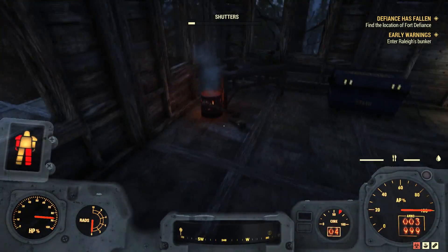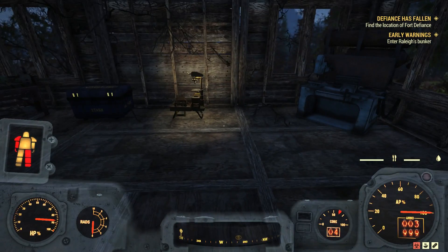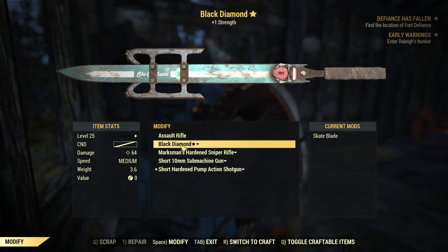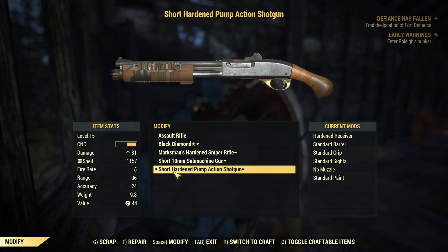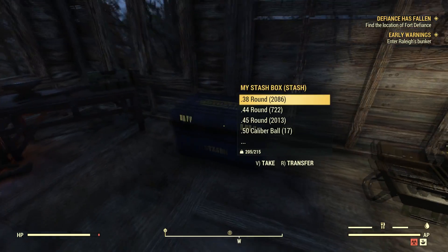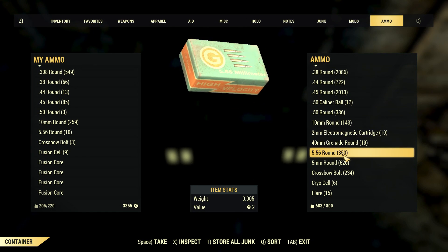The reason I came back here was to repair my weapon. Let's do that right now. I guess I can't do that in power armor, so let's hop out of my power armor. Modify, repair, Black Diamond - I can't repair it because I don't have any freaking plastic. For crying out loud. I could at least maybe repair my shotgun. Put this assault rifle here that maybe I might want to consider using instead of the machine gun. Let me take a look at how much 5.56 ammo I've got.